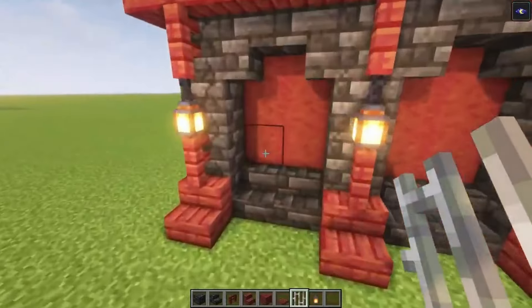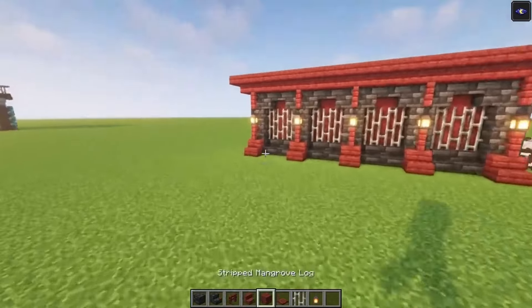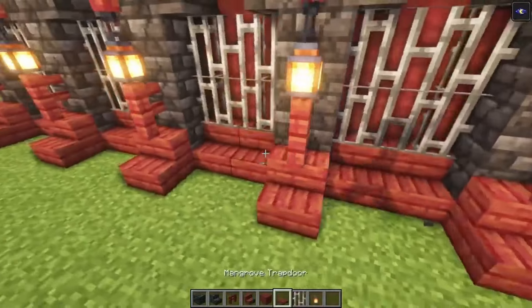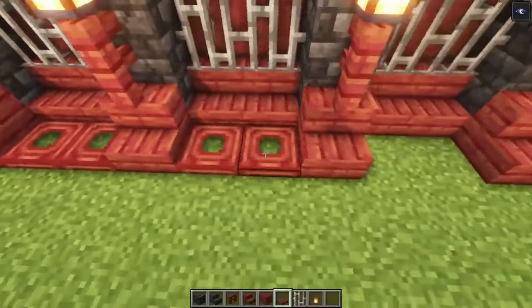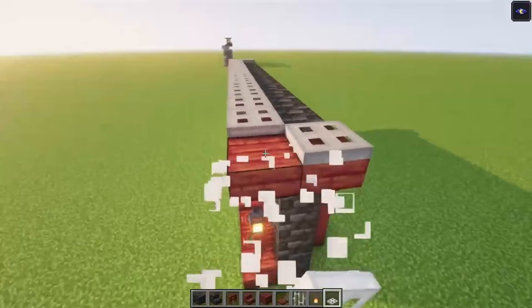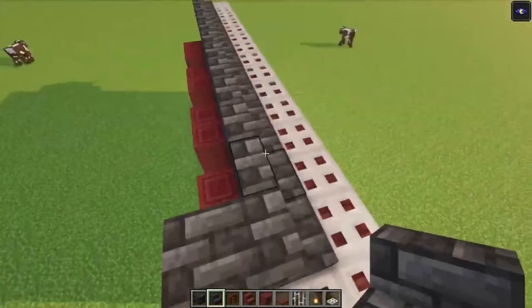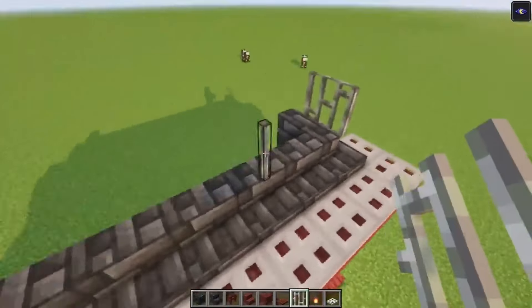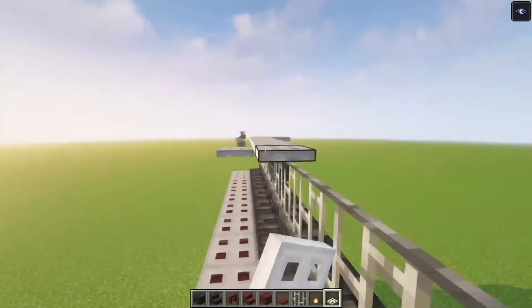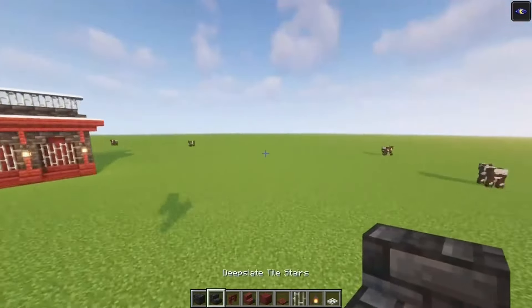Then you can simply add some iron bars. That is going to be the second one. You can even go ahead and replace these with some stairs and add some mangrove trapdoors as well. On top we are going to use some iron trapdoors this time, then we are going to create the same shape. And here we go — this is the second one, so let's move on to the third one.